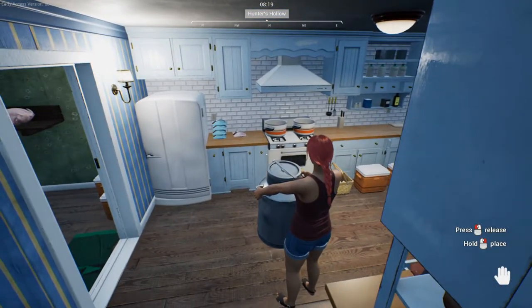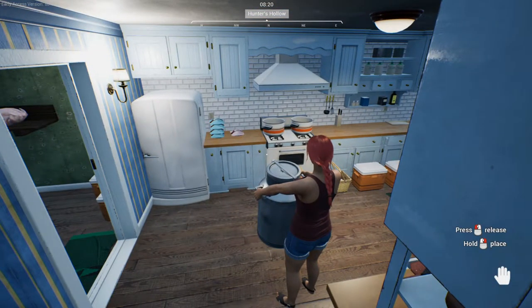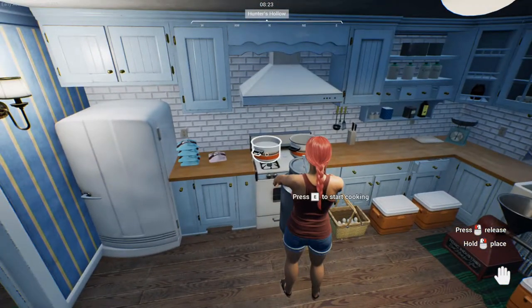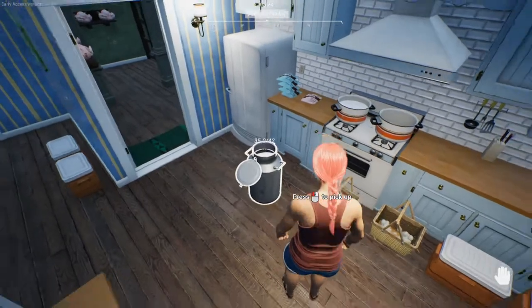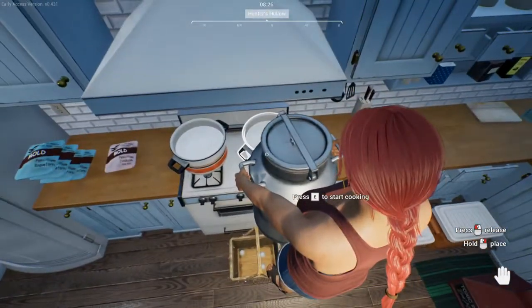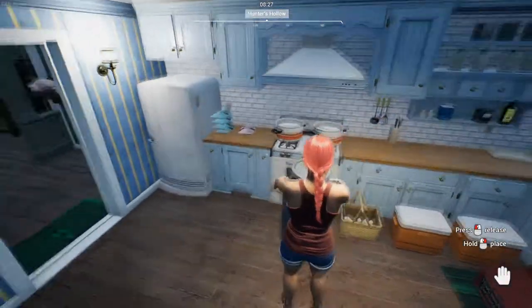One bucket is seven units, and this is six buckets of milk for one pot. Take seven units — one bucket per pot — and yes, you can also fill them with a bucket, which was asked about a while back.